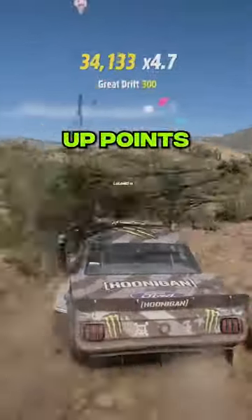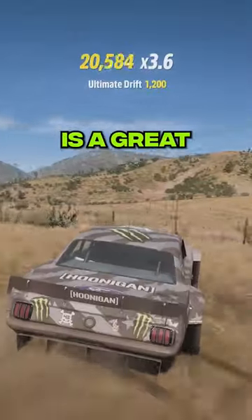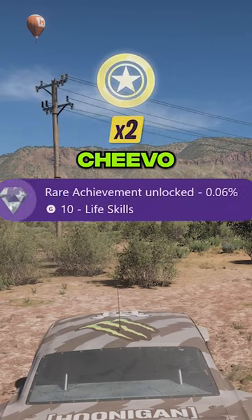Finally, find the perfect spot to rack up points. The area near the Badlands Outpost in Rally Adventure is a great patch of dirt. Throw the Hoon around a bunch by drifting and demolishing, and you'll have one million in no time — and the achievement is yours.